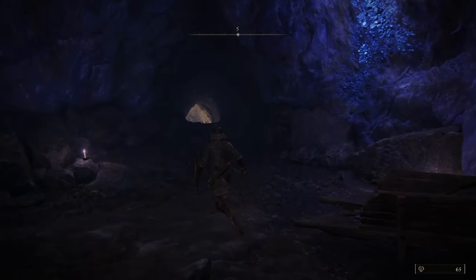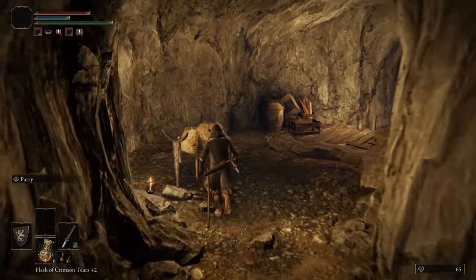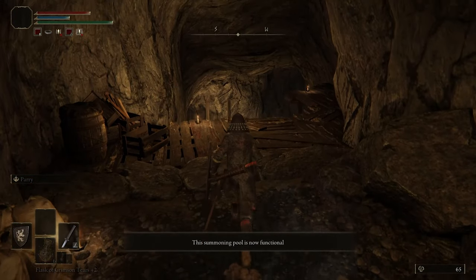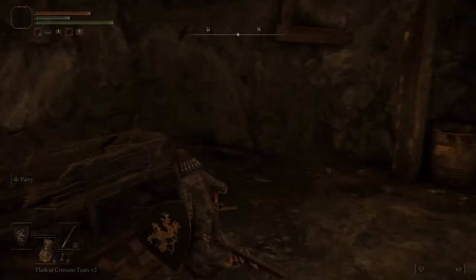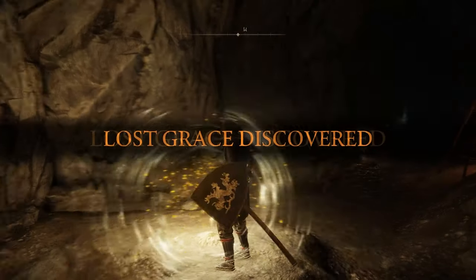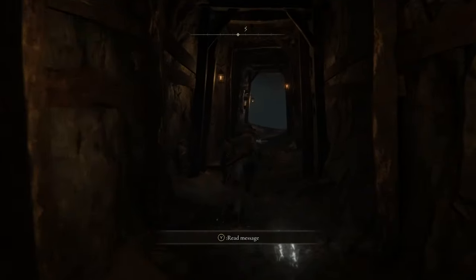Watch out here because I died — these guys will hit you and it's very damaging. Zigzag, as they shoot arrows and things like that. Once you get past that, there is a summoning pool you don't have to examine. Then go down the ladder and ahead a little bit there is a lost grace site that you'll want to mark.